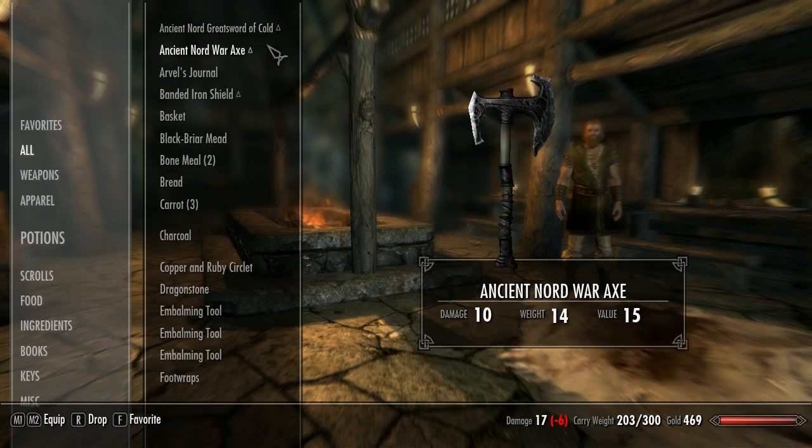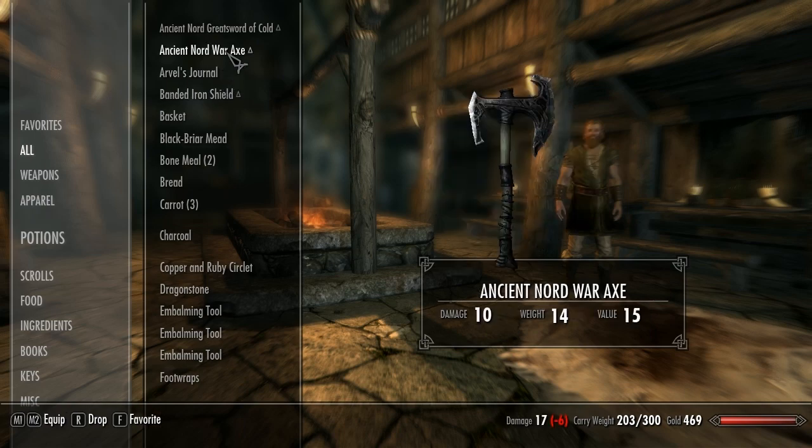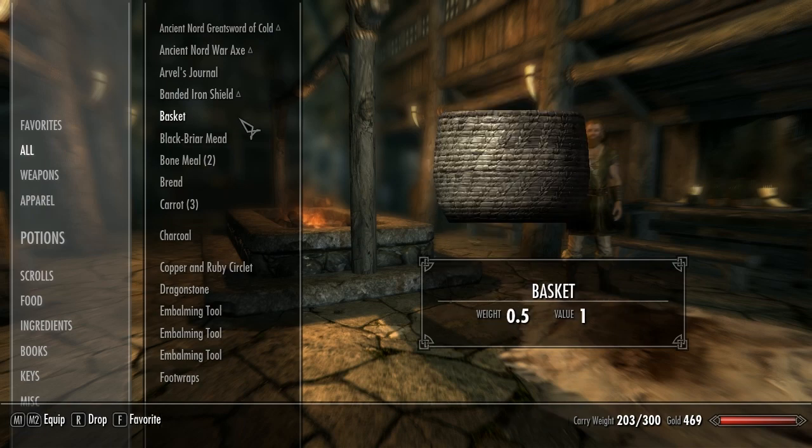I found out what this little triangle means — apparently these are an upgrade to things that I've got, so this would be the best weapon to use if I was going to use it.